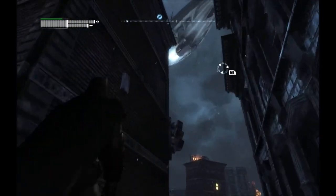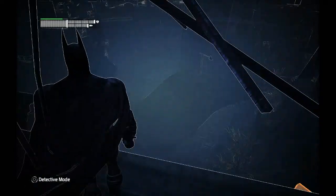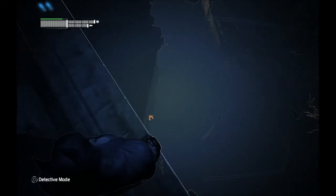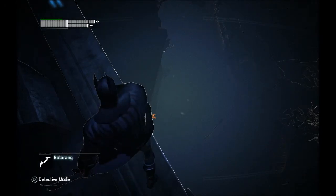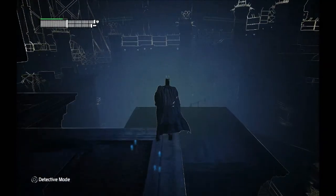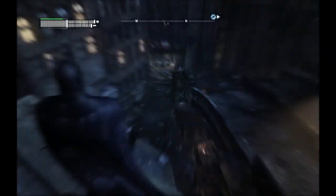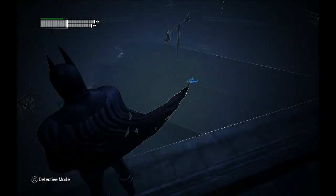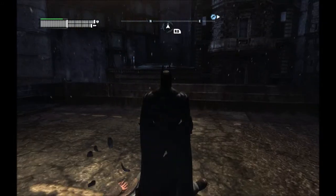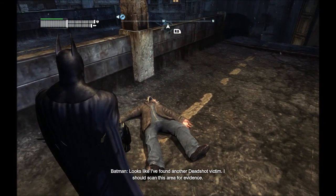The best way to do these is just get to high ground and look around for a dead body. They usually appear as a blue body laying on the ground. There's one right there — you see him over there. That's not him. There he is. Looks like I found another Deadshot victim.